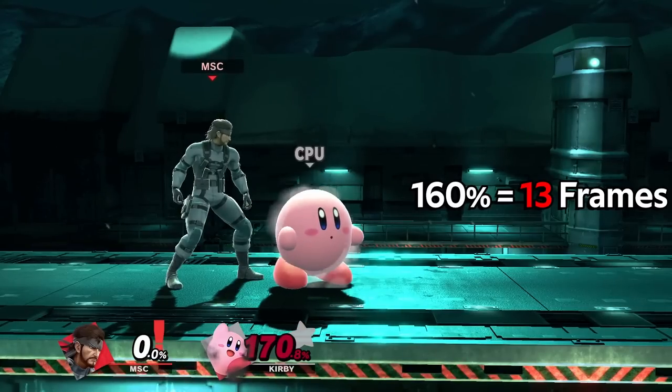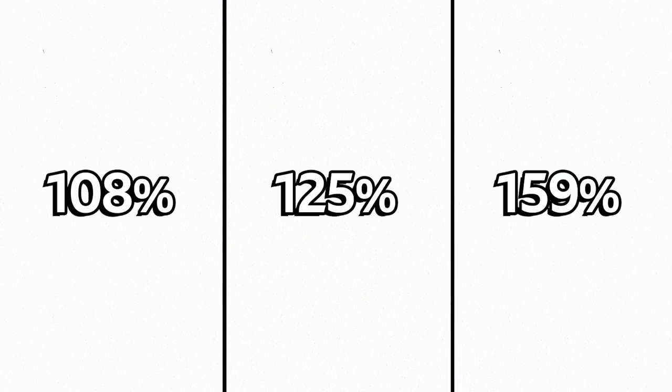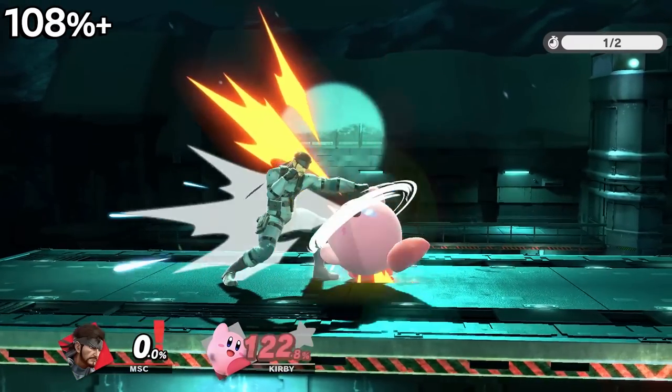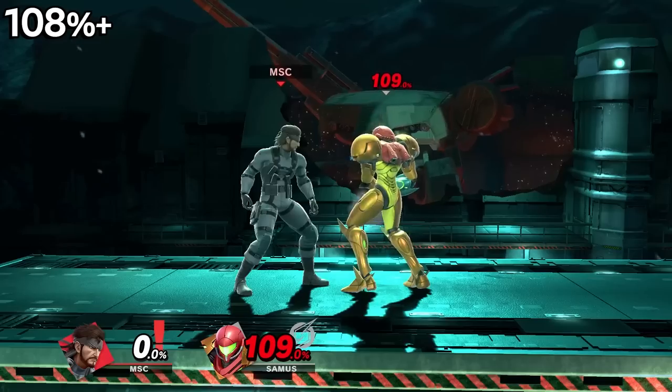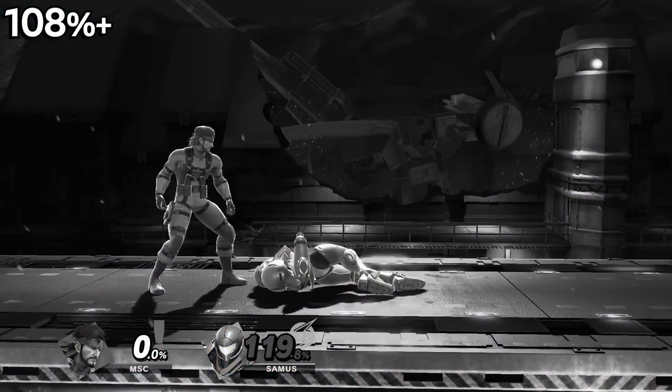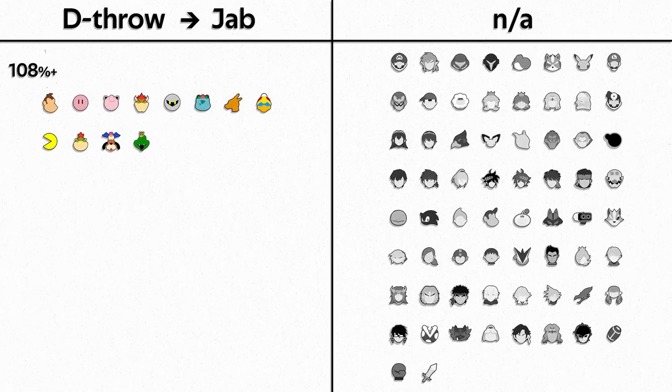All you really need to know and remember are these 3 vital percentages: 108, 125, and 159. Anything above 108 after the down throw, Snake's guaranteed a jab. The jab will whiff, however, against characters who lay too low. For reference, these are all the ones that jab will reach after 108%.